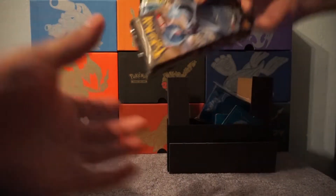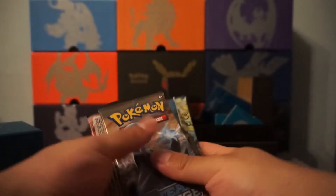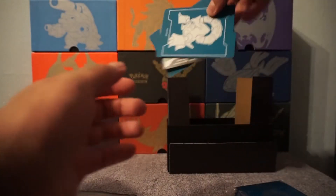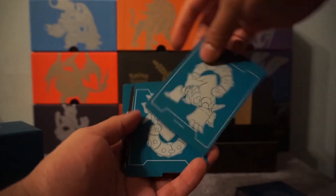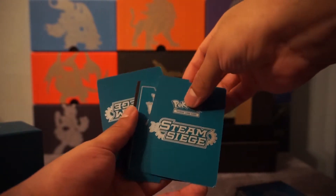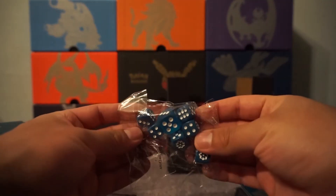Here we have the energies as usual. The packs — let me see the sleeves, nice. Deck dividers as usual. The code card — on Instagram giveaway. I like the dice, they match the box.